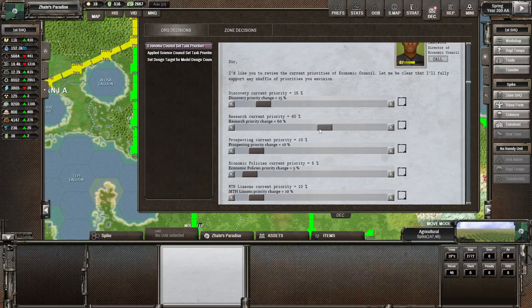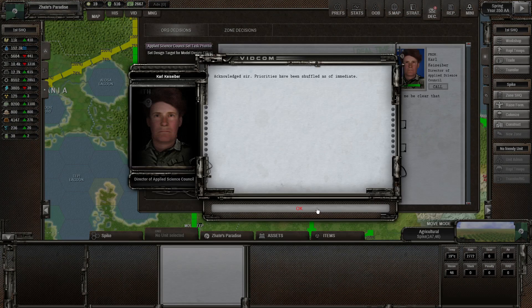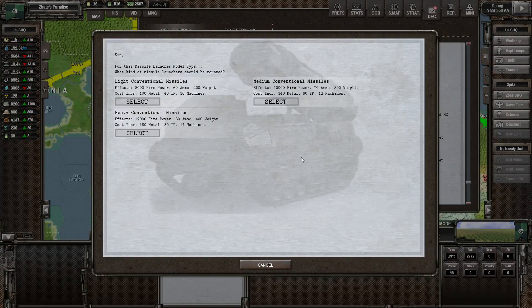Let's have a look at the decisions real quick - we don't need to change the tasks there. We'll focus on research; we've got so many discoveries already done, and we could maybe increase this to 10% and 90%. Then in Design Tiger, we're going to get the Missile Launcher. We're going to go for Medium Conventional Missiles - wow, that is a lot of firepower there.